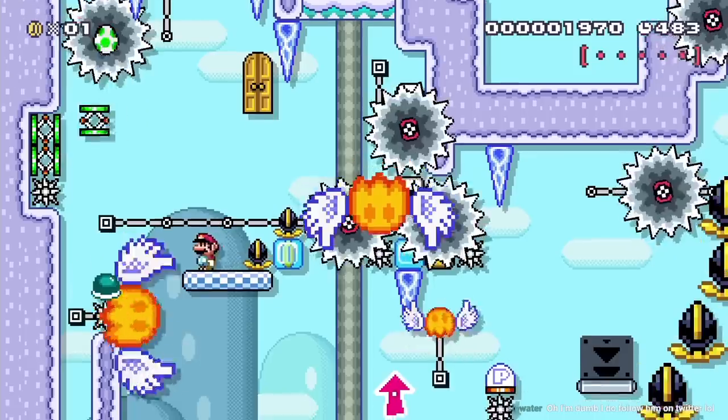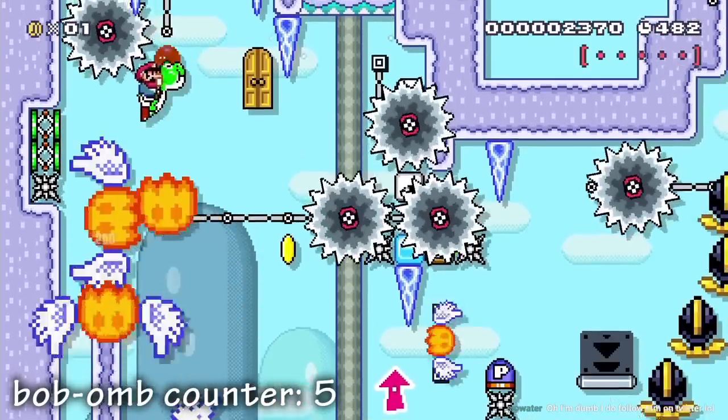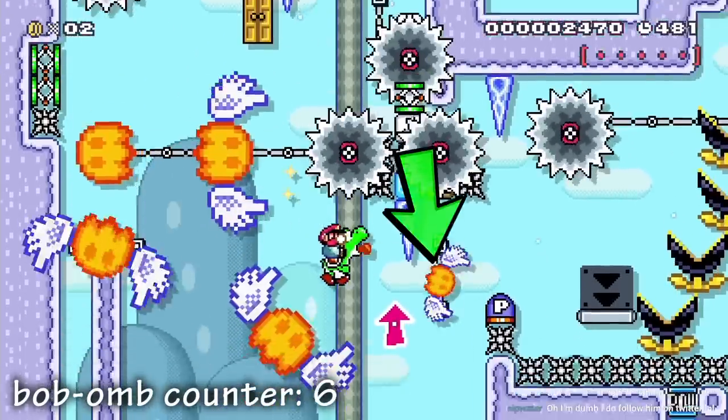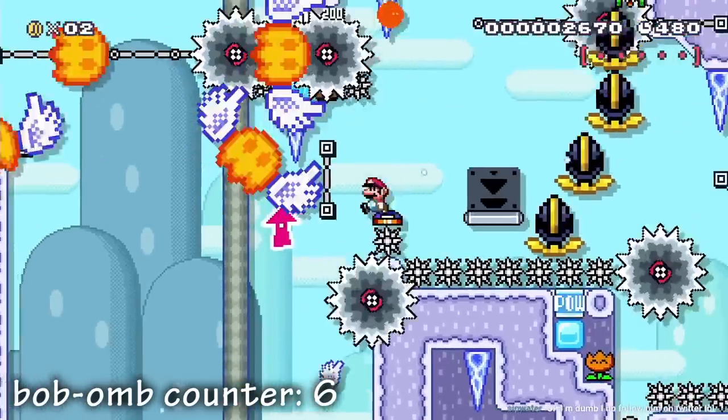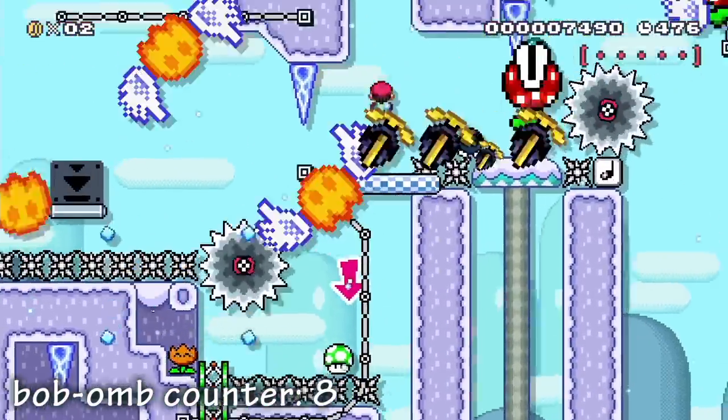I immediately throw a spring to launch Yoshi, throw it up to release a Bob-omb offscreen, land on Yoshi midair and eat the spring, spit the spring and launch the falling Bob-omb, eat this fireball, hit this block and launch the Bob-omb, and with some precise jumps I can hit the Bob-omb so it activates a POW and clears the enemies on screen.